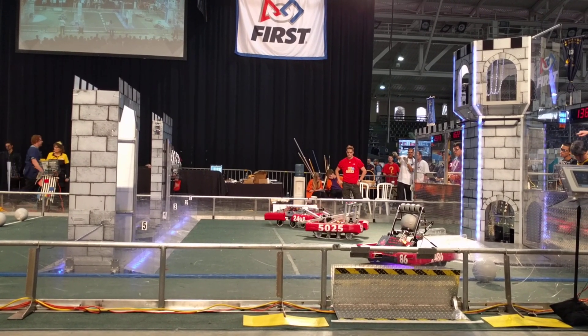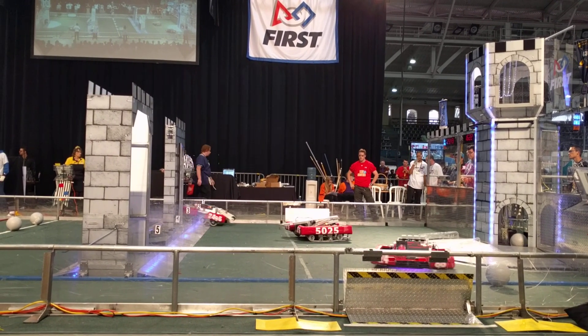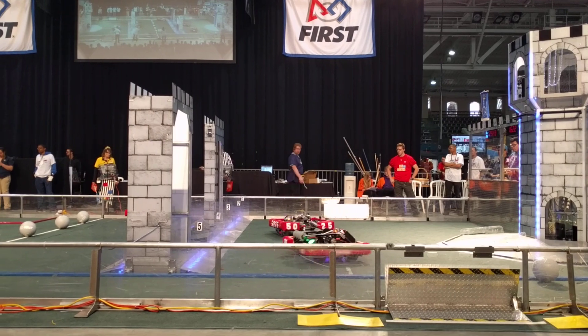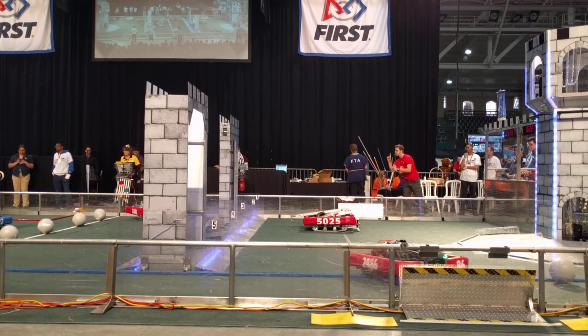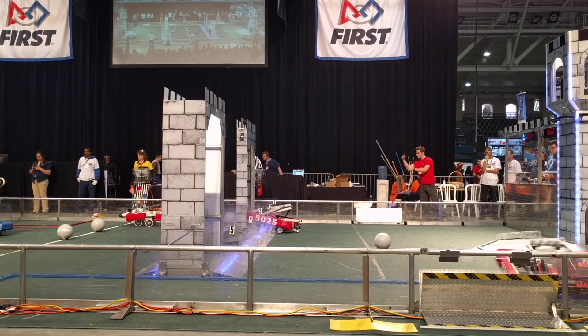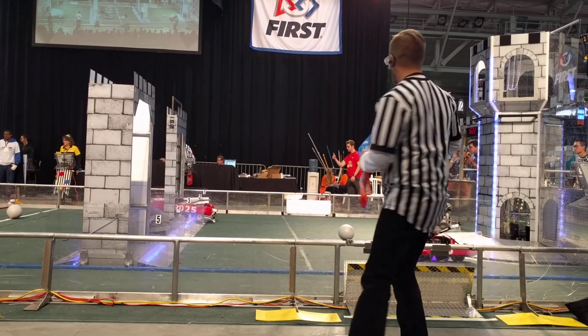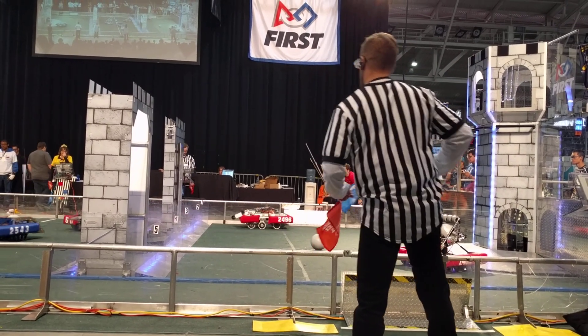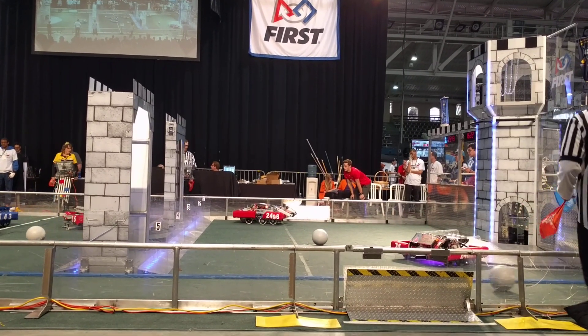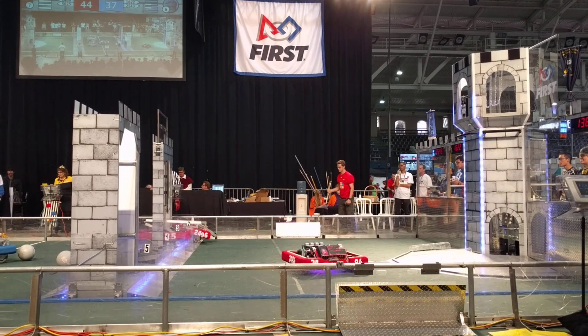Blue Alliance with a lot of activity right off the bat. That's Team Spider getting ready to cross through the drawbridge by knocking it down underneath the low bar. There goes 2496. That's True Blue Robotics hoisting up that Portcullis. It's sneaking through — it's 5025. There goes Enigma crossing over, 1388 successfully.